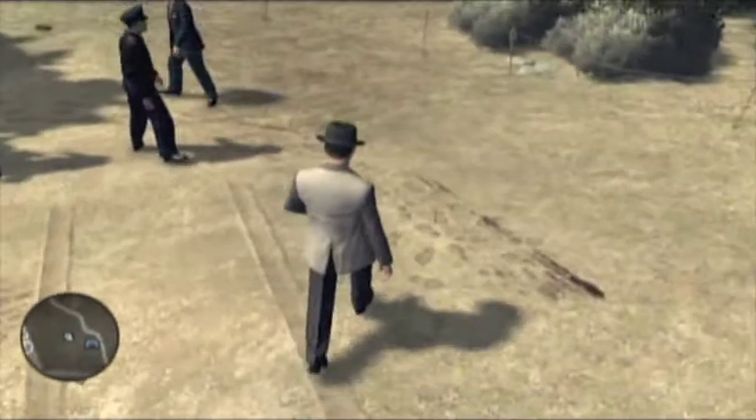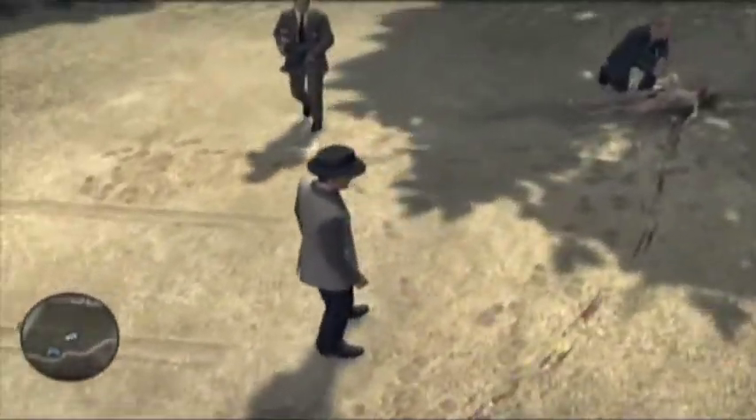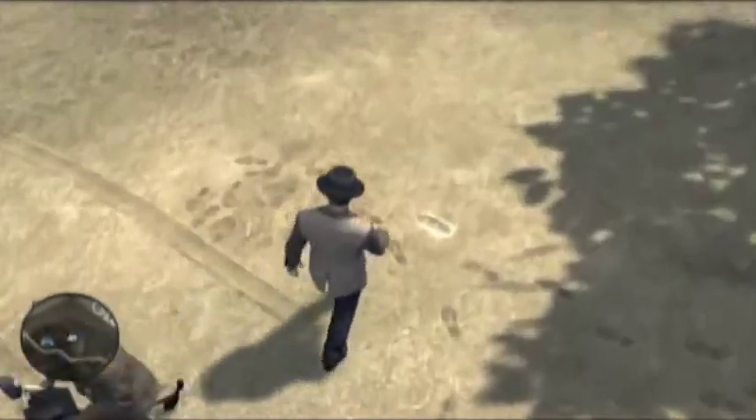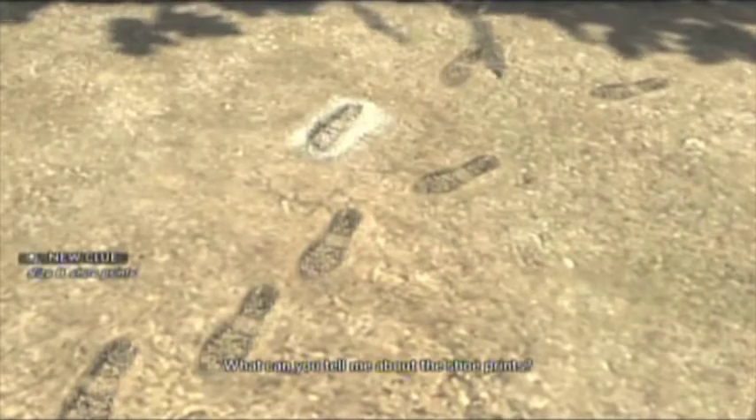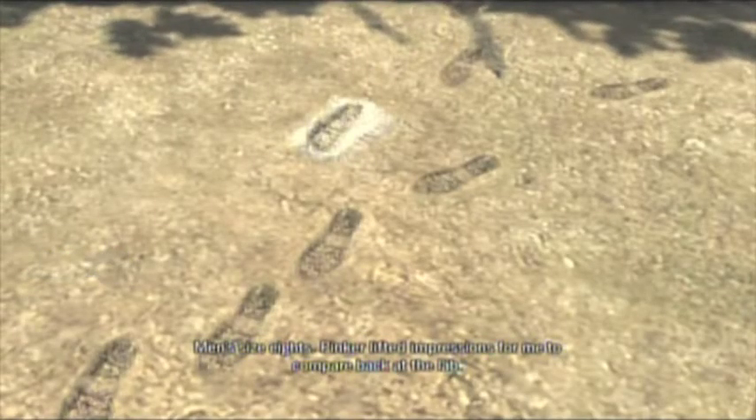First thing near the body, you want to check out the footprints right there with that little mold casting. Just press A to examine those and you will get the size eight shoes clue.